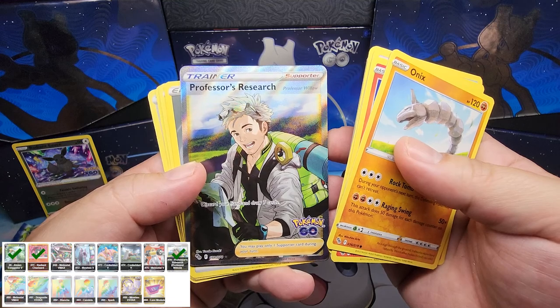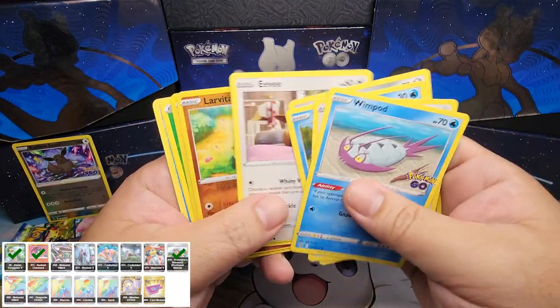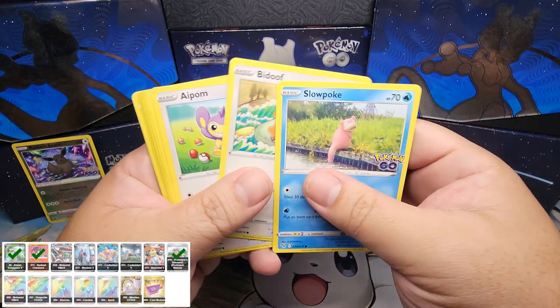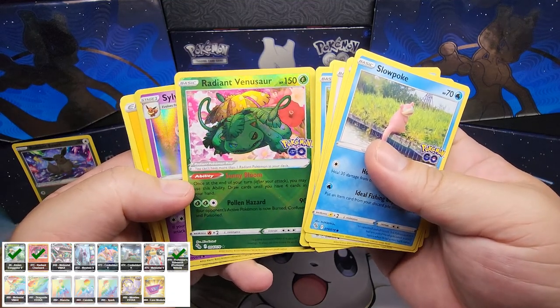I need this one too — Professor's Research. Nice, good box. Radiant Venusaur! Two Radiants in one box, that's pretty cool.